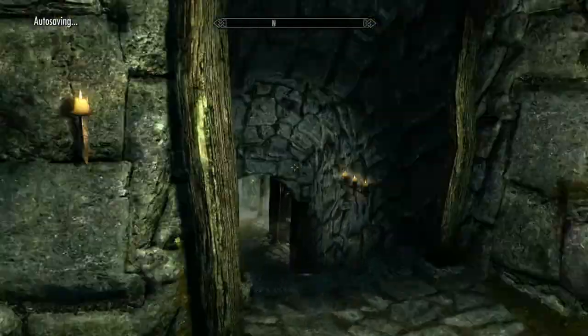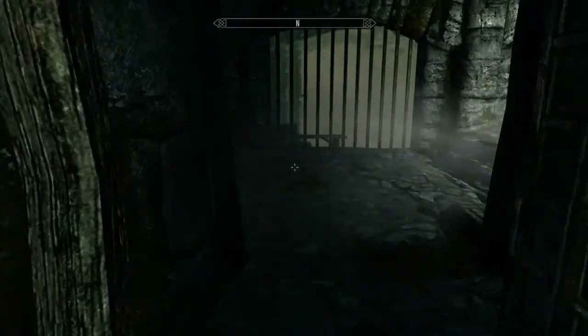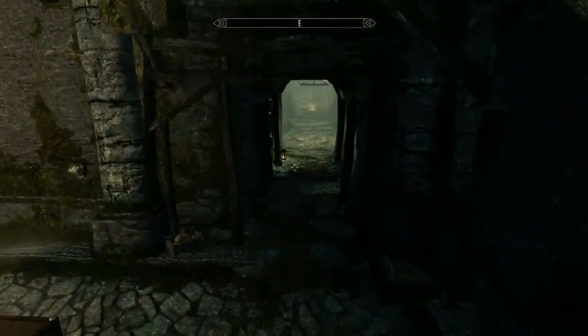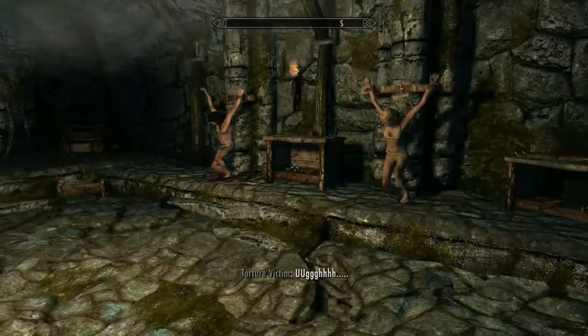Once you're inside, just follow where I'm going. You're going to want to go to the Torture Chamber, which is the room where you either spared or killed Cicero. His body should probably still be in there too if you killed him.